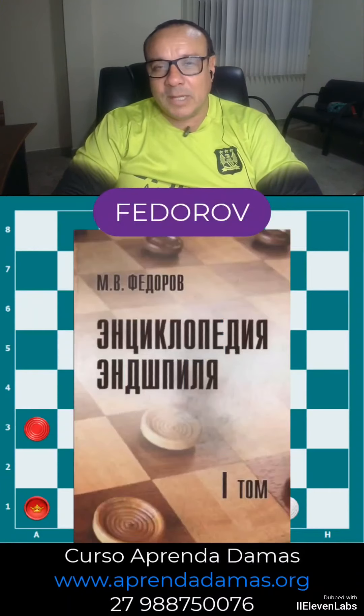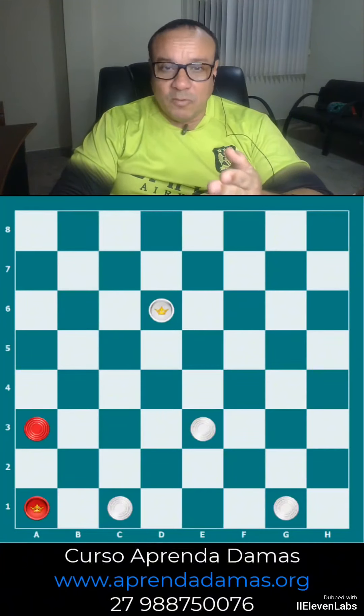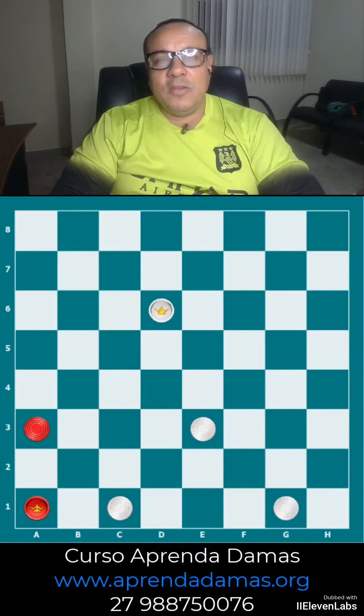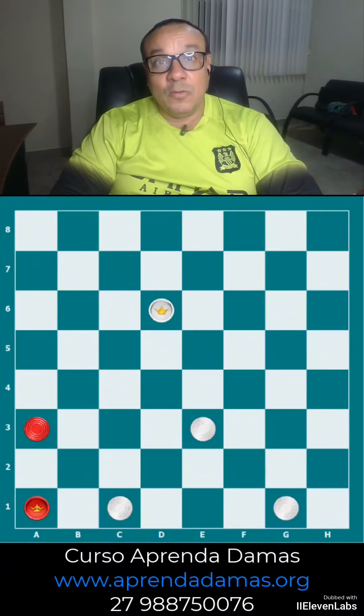I was here doing some end-of-book exercises from Federov for the folks in the Learn Checkers course. Federov, for those who don't know, is a very famous Russian book. In the Russian rule, which we take advantage of the diagrams that fit in the Brazilian rule — which are many, because the two rules are very close. We find a diagram or two that are really good, very educational. All the exercises are very good, but we take some diagrams like this one, in which we can talk about various techniques in the same diagram. So we decided to make a video explaining the diagram from this famous book.